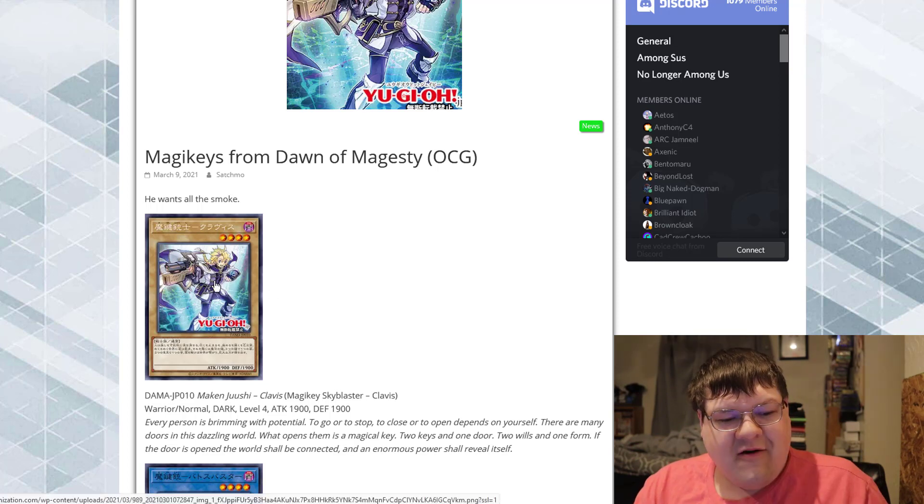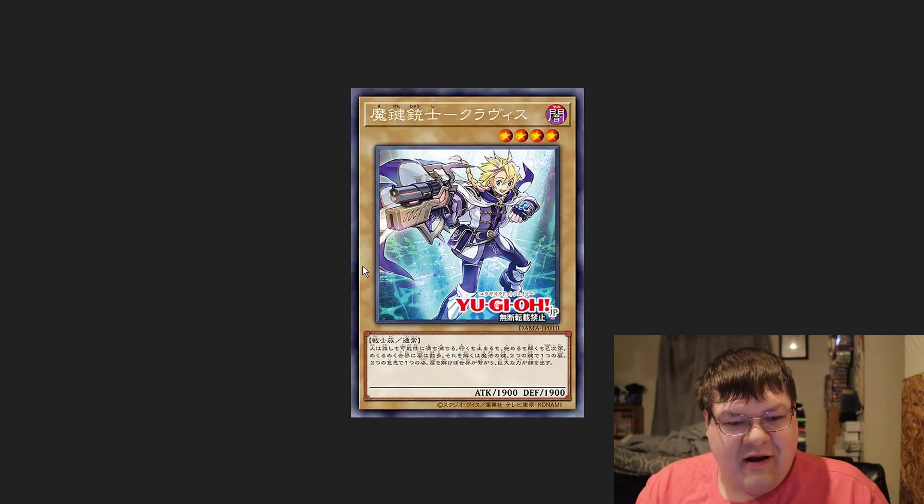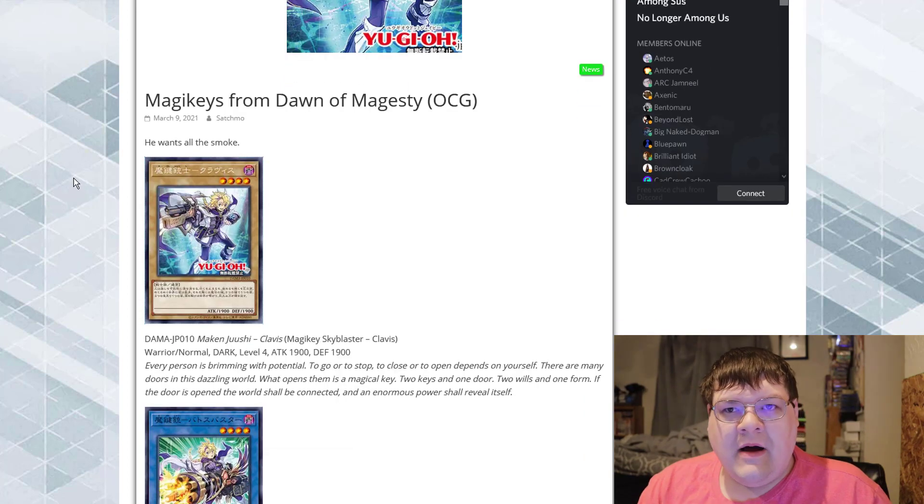I have a weird feeling that our friend here is about to be a Starlight Raider. He's a 1900/1900 on a normal monster.